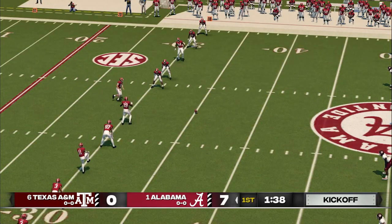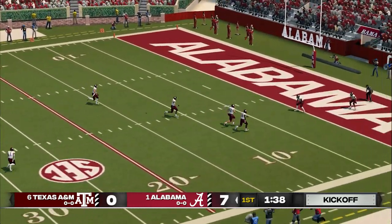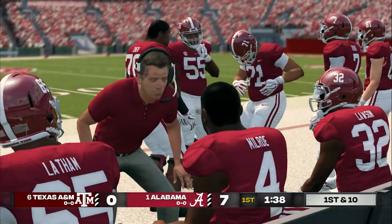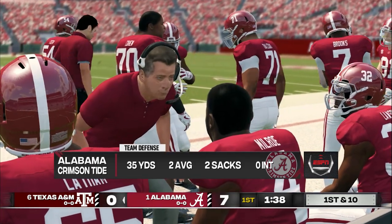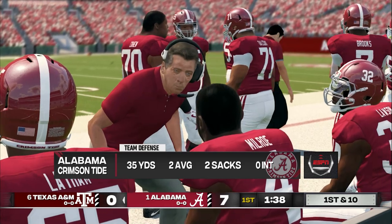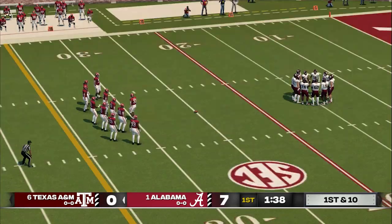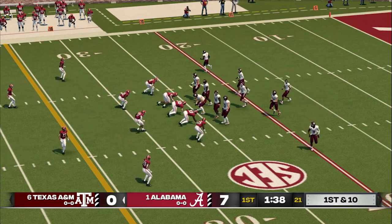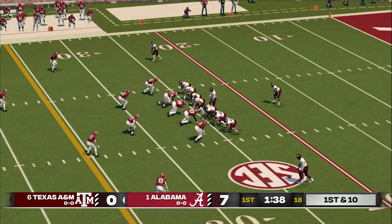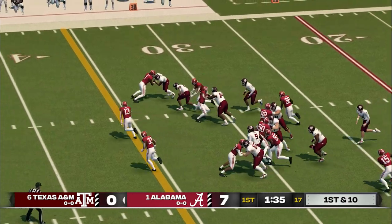Everyone's all lined up and ready for the kickoff. Sends it sailing downfield, and this one's going to be down in the end zone for a touchback. Alabama's got people flying all over the field on defense. Right now we're seeing great defensive effort — they have a plan, they understand it, they're playing with great speed, and they're not giving up big plays. That's why they're playing well. While they are behind, they know they can knot things up in a heartbeat. It's way too early to change your game plan.